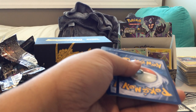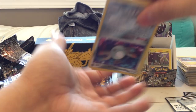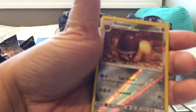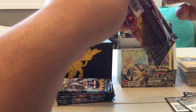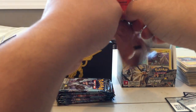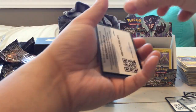Pack twenty-five: Buizel, Magnemite — two different types of Magnemites — Croagunk, Bronzor, Reverse Holo Sheldon, and a Rainbow Rare Toxic Lake. Those rainbow cards look so pretty — it's only the second one I have. The only other one I have is like a promo Holo GX.